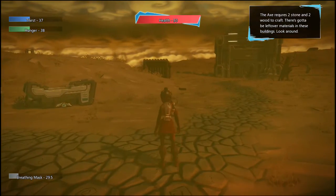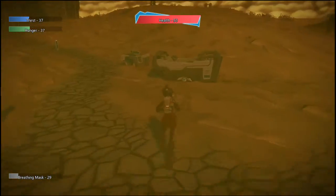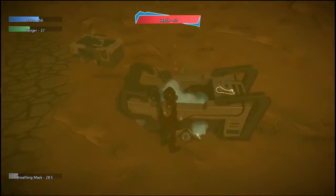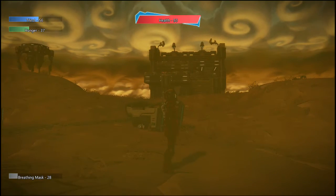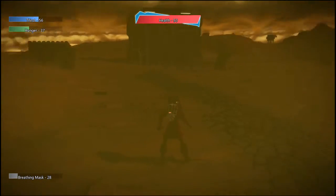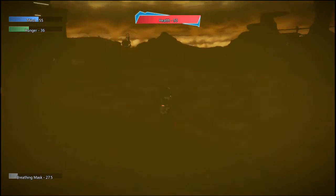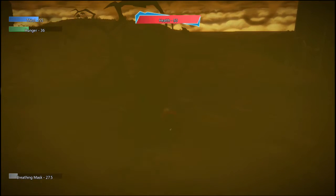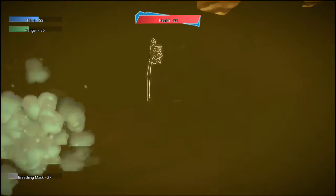The first thing we need to do is immediately start scavenging the area, because night is already coming upon us. All of these buildings and structures around us, with the exclusion of some of the larger ones, are all randomly generated every time you play. Every time you play, you have a random chance to get any type of resource and building. Some buildings have better resources than others, some have no resources at all.